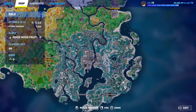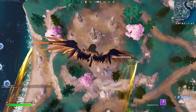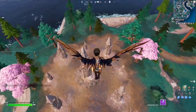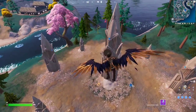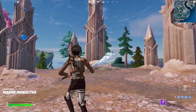Location number two is going to be all the way in this POI right here, between Naughty Nets and the Kenjutsu Crossing POI. This spot right over here has the same monolith springing out of it. Serenade should spawn in one of those three monolith locations. And there it is — that's the second location.